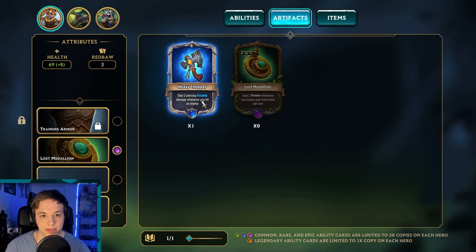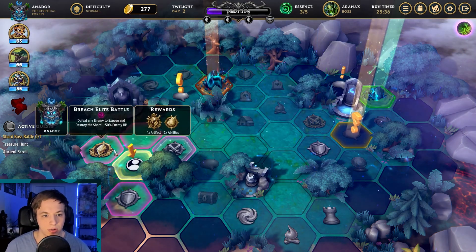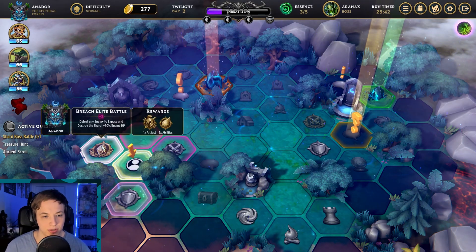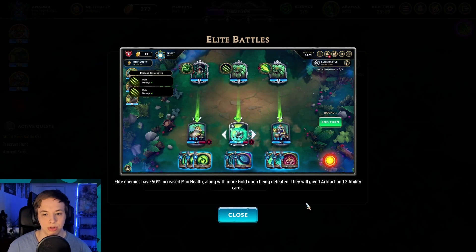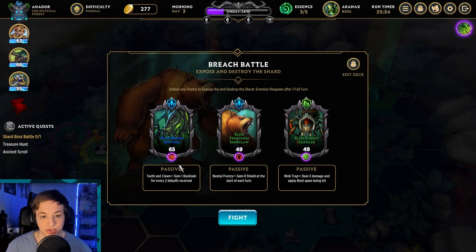We got a shielding potion giving 10 shield, an artifact that deals two piercing arcana damage whenever you hit an enemy and applies bleed, and an ability to choose an arrow card and shuffle two free copies. We'll equip the chopper artifact — dealing piercing damage whenever you hit an enemy — probably on our archer. Let's do an elite battle. Elite enemies have 50% increased max health, and upon defeat give more gold, one artifact, and two ability cards.